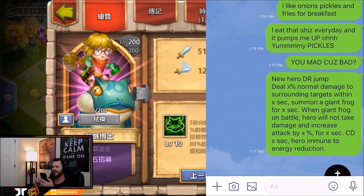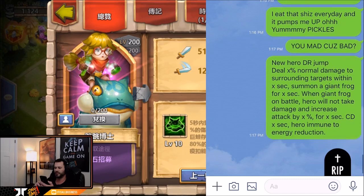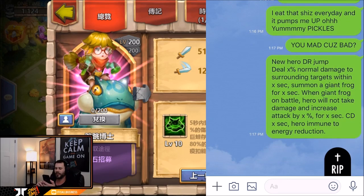We got new hero Dr. Jump - deal X percent normal damage to surrounding targets within X seconds. It looks like the total damage is 1200 percent and the time looks like five seconds. Then we got summon a giant frog for X seconds - looks like five seconds based on the numbers shown. When the giant frog is in battle, the hero will not take any damage.